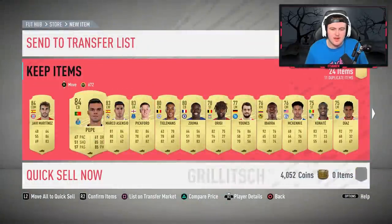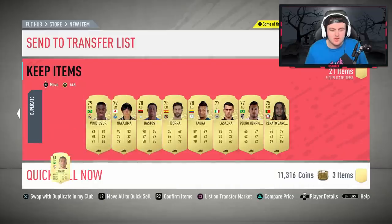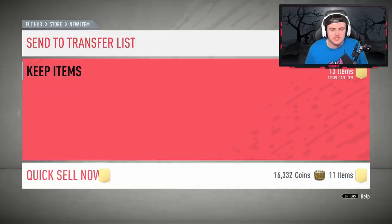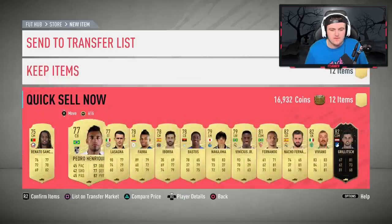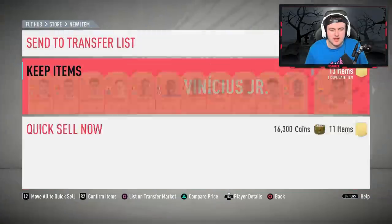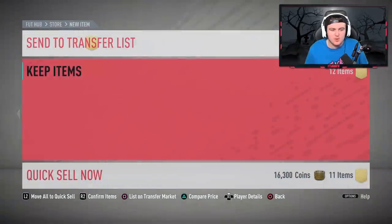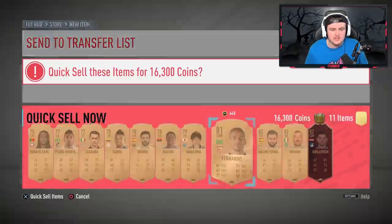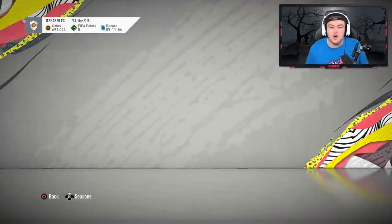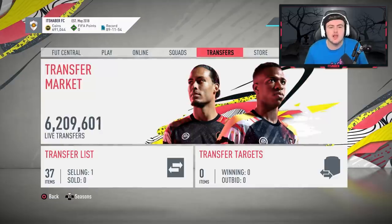I'm going to send most of these down to discard. I know Vinicius is selling for maybe around 3,000 coins, so I'll quickly list him up and see if he sells. We'll discard the rest and store these into the club. I am happy with the return today — an 87-rated red in form, 90-rated untradeable Modric, and 86 Rakitic untradeable.